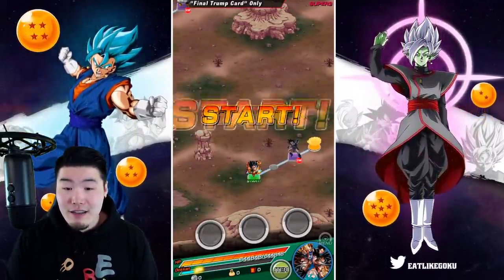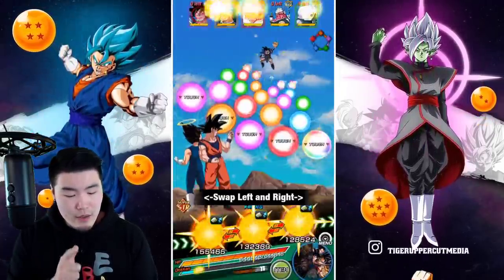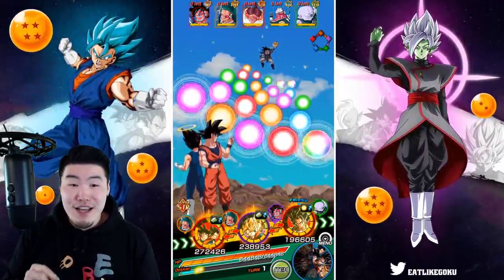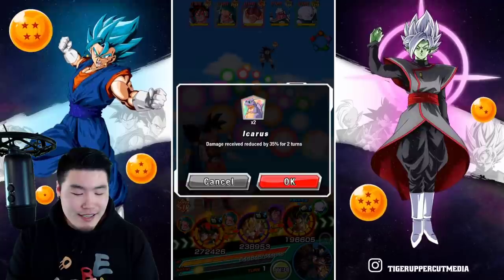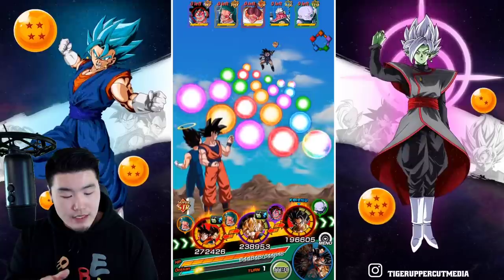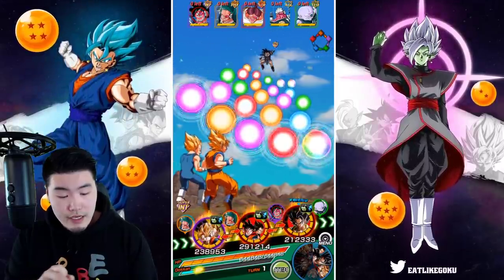We got pretty good rotations, actually. We got STR Vegito and Int Vegito, so that'll be one rotation, and I think the other rotation will probably be the five-year LRs, although keeping both five-year LRs on their main rotation is not the best idea, so we'll see. Anyways, I'm going to pop the Icarus first just to be safe — we got 102,000 defense for the STR and 151 for the Int. We do have damage reduction though, so they should be fairly even defensively right now, but I'm going to put the Int one in front and go for type advantage.